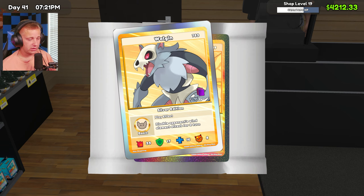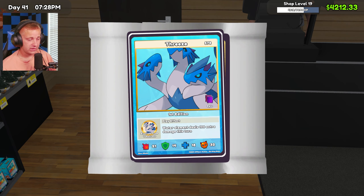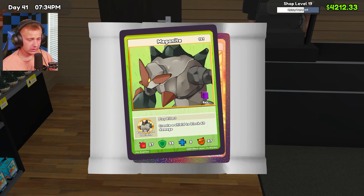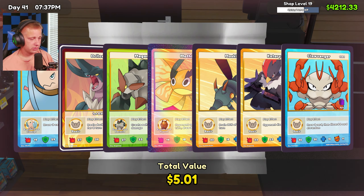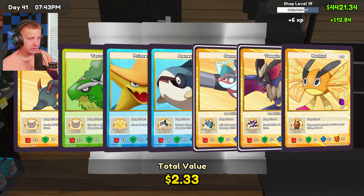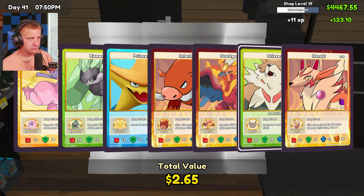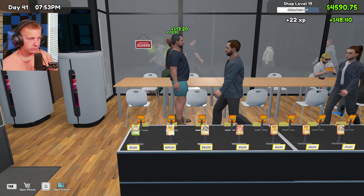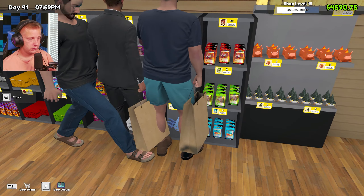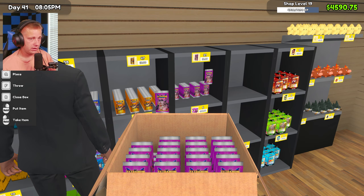I cannot believe in the last episode we got our first ghost card and our first almost $1,000 card — we'll see what these legendary cards bring us. We're going to do a bunch of openings today. We have $4,600 — our supply is looking amazing; that's where I feel comfortable to do this because our supply is good enough to keep up with what we need anyway. We basically need to restock on like everything here.